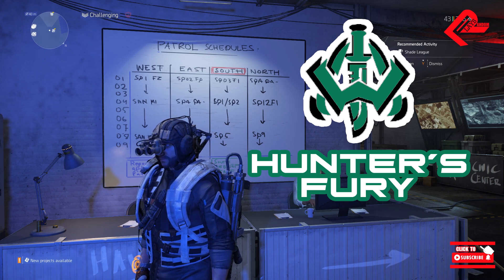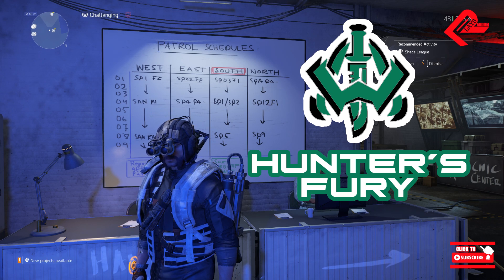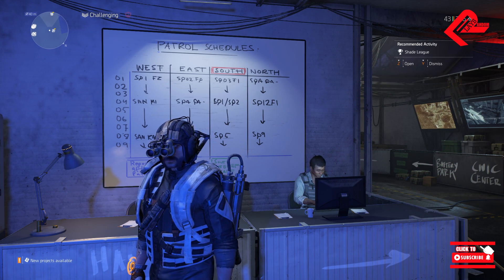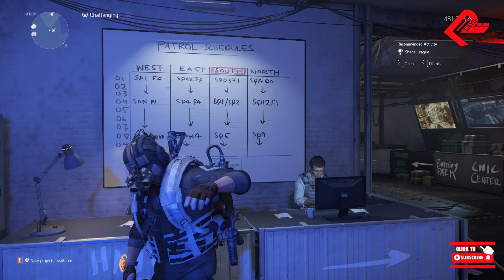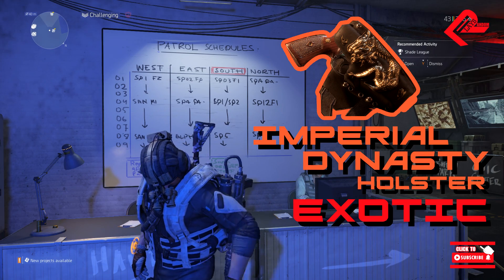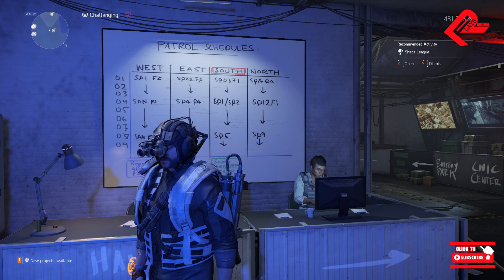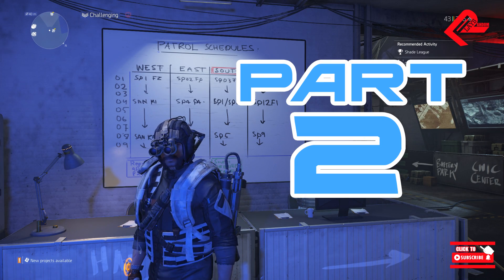Right now we will be having another creative setup, and this time enemies will burn, which would be triggered upon hitting them with SMG and Shotgun bonuses. This would be great even for solo, as you gain crowd control with DPS as your core. We present the Imperial Dynasty exotic that would inflict burn status effects as the main highlight of our build. This video is going to be part 2 of playing along with the Hunter's Fury.